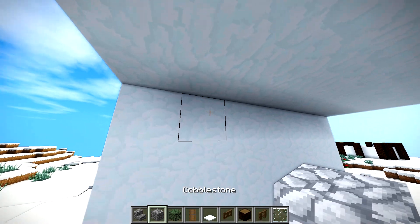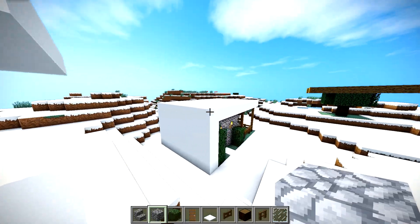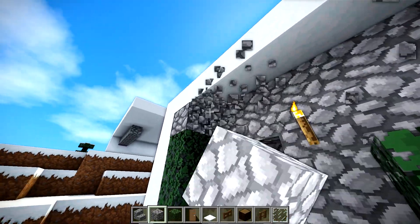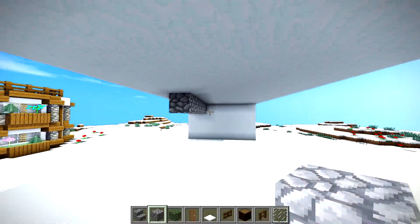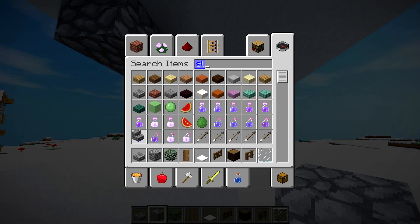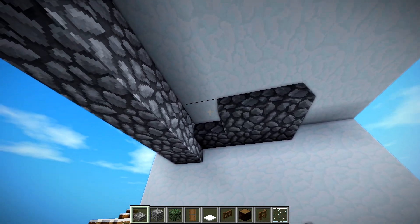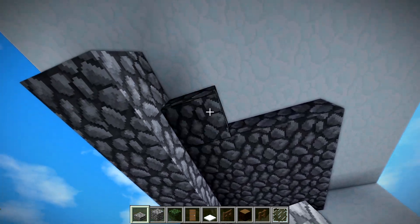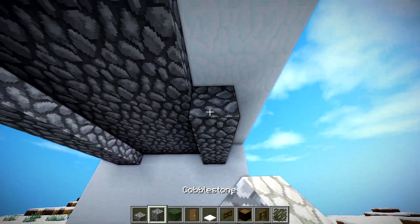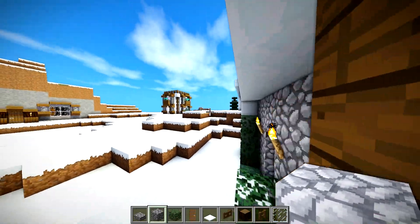So let's take these cobblestone blocks and we're going to build them 6 high on each side — just like that. Then you're going to obviously build the roof. You can use slabs here. What you can do right here is fill this area in with slabs — it's going to make your roof look a little bit bigger. 1, 2, 3, 4, 5, and 6. And then on that 6th block, which is right here, you're going to bring it down. You're going to make an area for a nice little window.